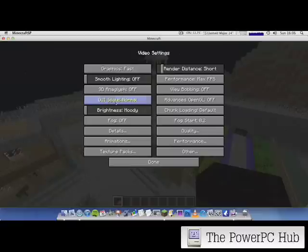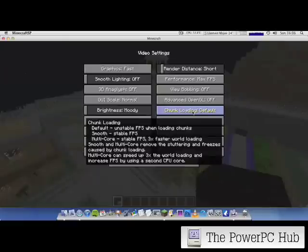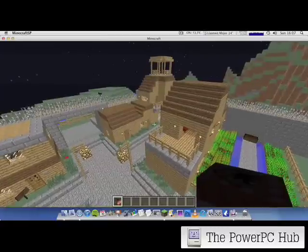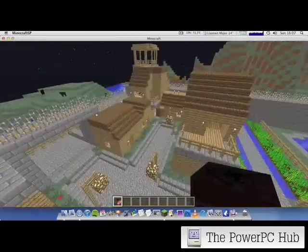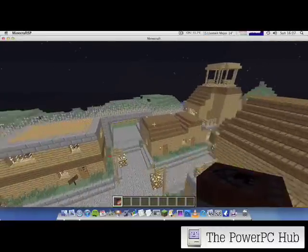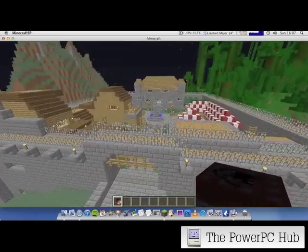You can change so much stuff. Animations — you can turn a load of animations off. So it really helps out any older machine, really. And this G5 really, really loves OptiFine. I'm not getting the best frames per second here because ScreenFlow is open, but trust me guys, it is fantastic — OptiFine running on a PowerPC Mac.